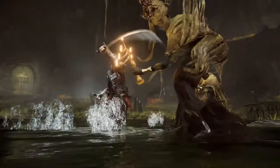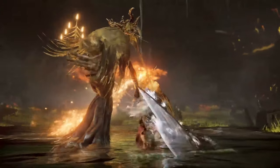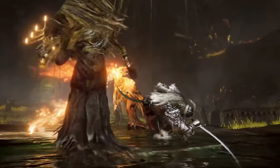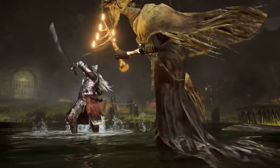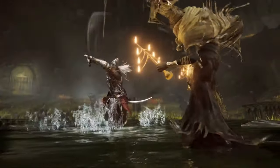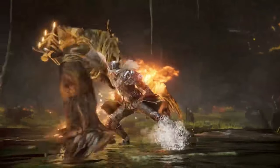In the first clip we see power stance curved swords, but they are reverse grip. Similar to the power stance curved swords we have now, it seems to be a pretty fast moveset — about the same speed as power stance curved swords. That said, it does look like there's potential in that attack chain for it to use thrusting attacks, meaning it can benefit from Spear Talisman.